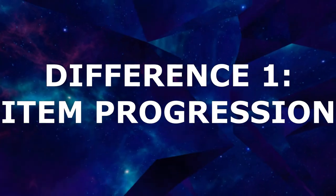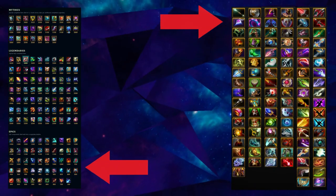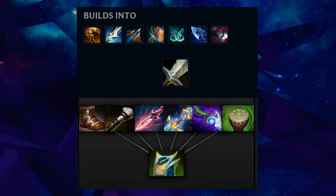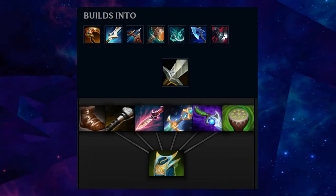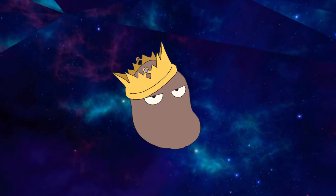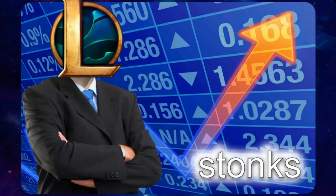Item Progression. For both games, the more expensive an item, the stronger and more focused it becomes. Many small general purpose items can build into special purpose endgame pieces. The difference here is that League's items tend to retain their gold efficiency for base stats as they get more expensive, while Dota's item system results in expensive items dramatically losing gold efficiency with price.